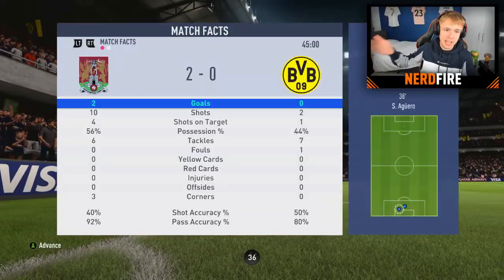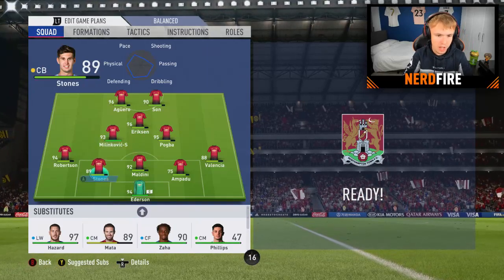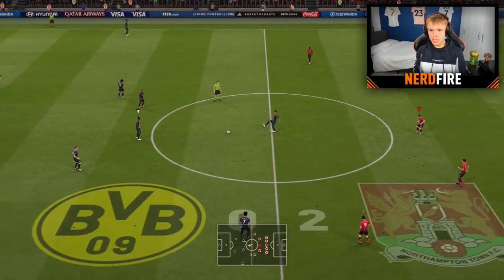That wraps up the first half - somehow only 2-0 up with the amount of chances we had. We had 10 shots, two on target, compared to his one. We definitely should have more than two goals. At halftime we're bringing all three subs on: Milinkovic-Savic for Mata, Hazard for Eriksen, and Zaha for Son. Into the second half we go!